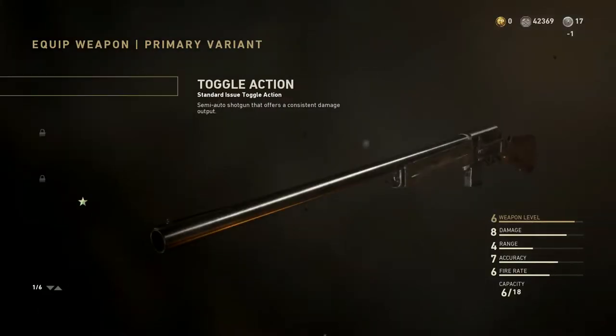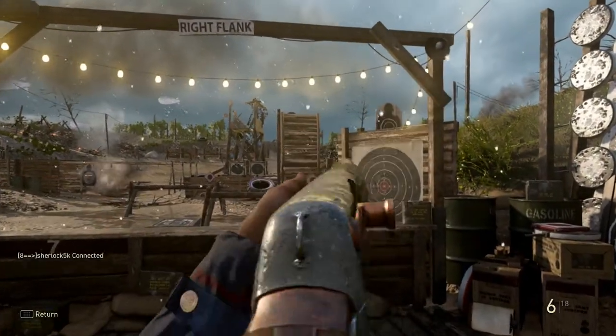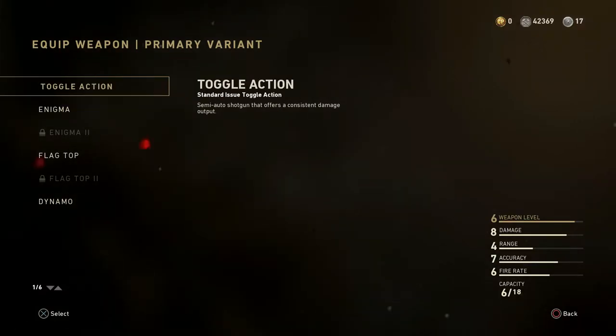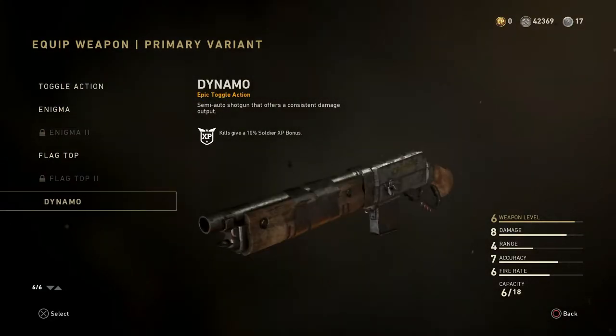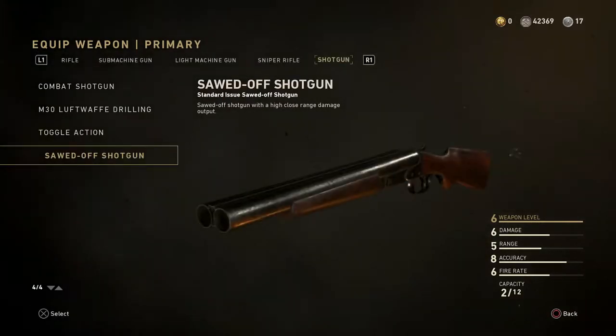Toggle Action — we got the Dynamo, which is like a little shorty version of the Toggle Action, kind of neat. It's similar to the Flagtop but just short. Sawdiff Shotgun — nothing there.